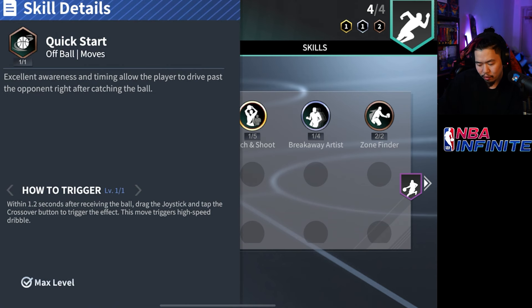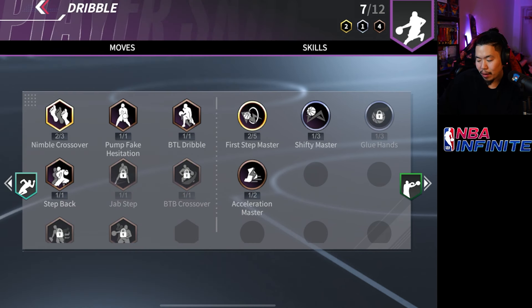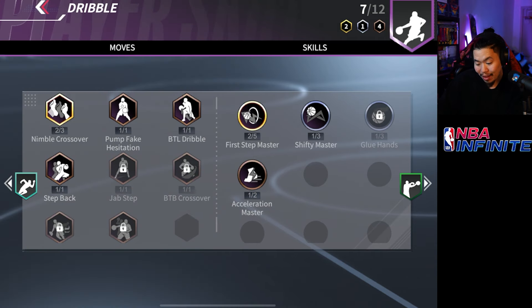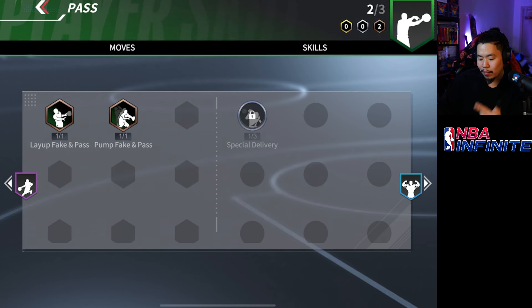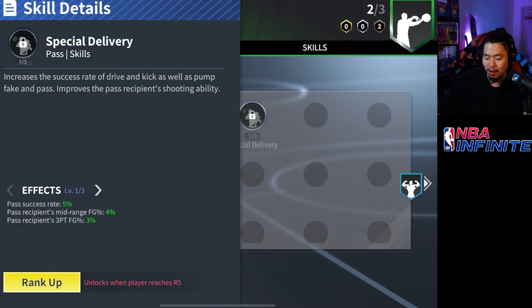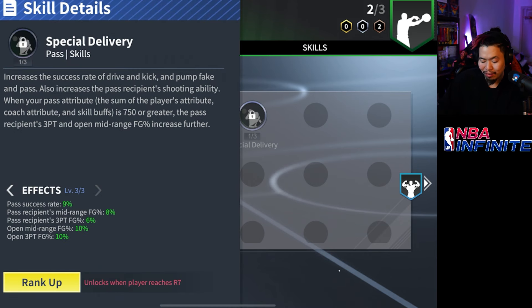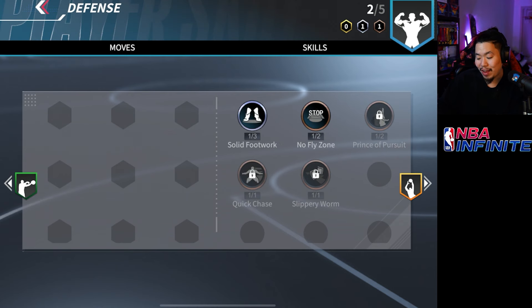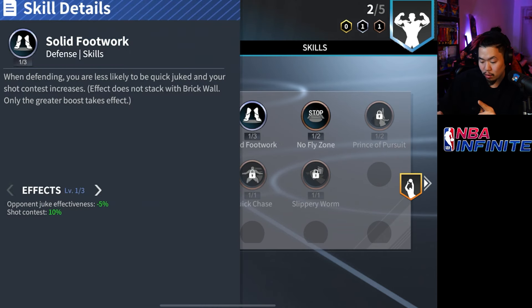Off ball he has catch and shoot so he can do a lot of catch and shoot and step back, plus quick start to time the crossovers. He gets breakaway artist, zone finder, and nimble crossover — nimble crossover three at around R4 — so he's going to get a crazy long pump fake hesitation, which is bread and butter in this game. He's got first step master, shifty master, glue, and acceleration master. For passing badges, don't expect anything crazy, but he does unlock special delivery at R5-R7. He also has pump fake and pass, which is one of the better skills because without it you can't dribble after a pump fake.